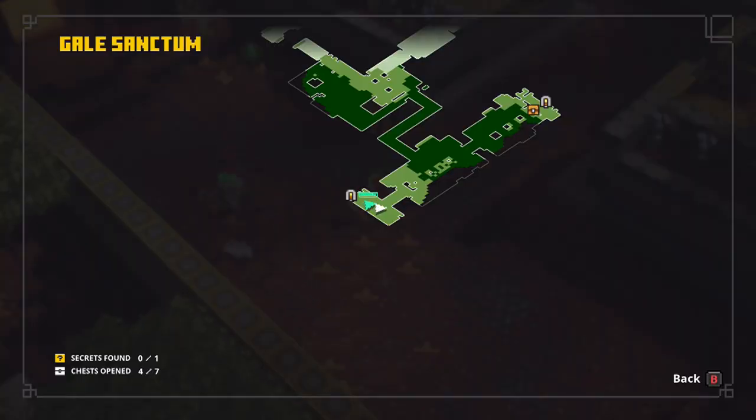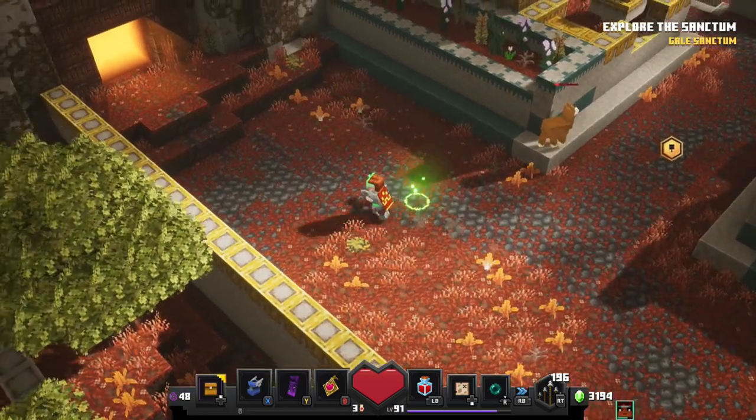Near the end of the level, before you get to the boss fight, you'll come through a big area that has a waterfall. Instead of continuing forward, you want to come to this left side room that I'm showing on the map — you'll notice there's actually a doorway in here. Go through that door and you will enter the llama's chamber.